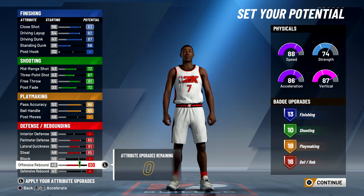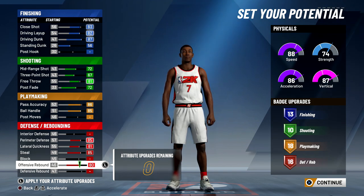This is going to be the final build: 12 finishing badges, 10 shooting, 18 playmaking, and 16 defense. As you can see this is well-rounded and in the physicals everything is pretty high.